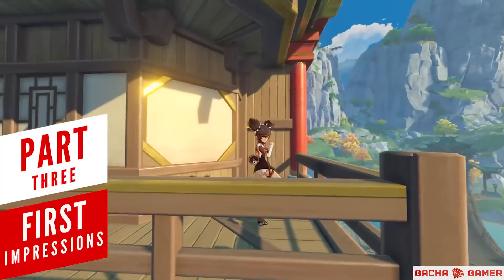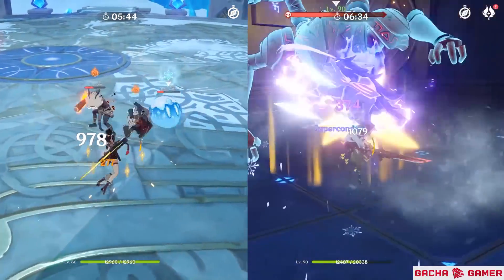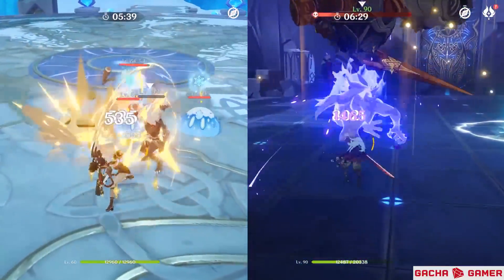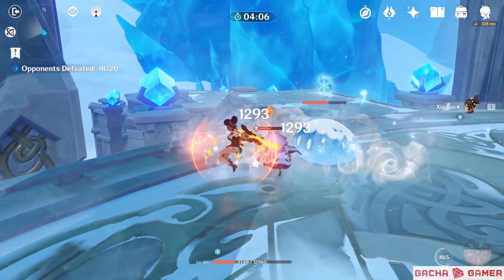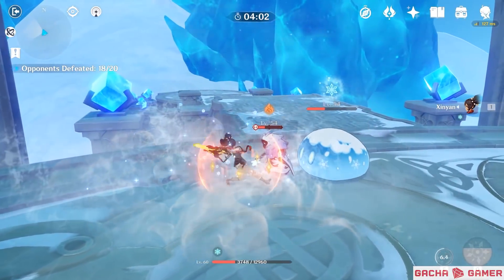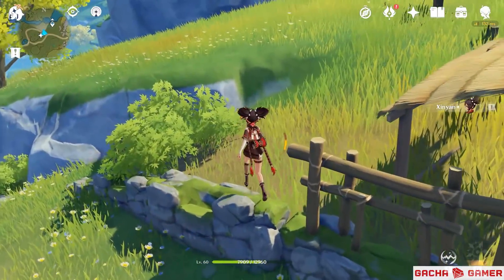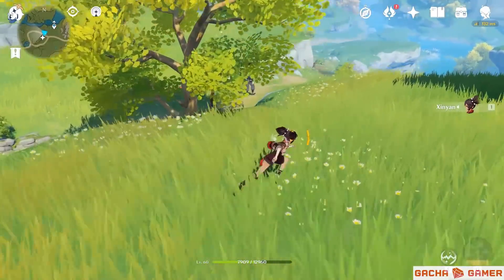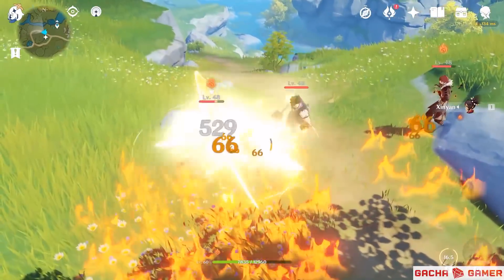Probably the first thing many players will notice is that Xinyan is very similar to Razor — each of them puts a strong focus on physical damage, but the difference is that Xinyan can also work as a support character thanks to her elemental burst. She also synergizes quite well with Zhongli since they can buff each other with their shields, not to mention other characters like Noelle or Diona who can also do the same. Another important asset she brings is her pyro element, which can take care of annoying Fatui cryo gunners as well as provide consistent burst damage or boost physical damage dealers when used as support.